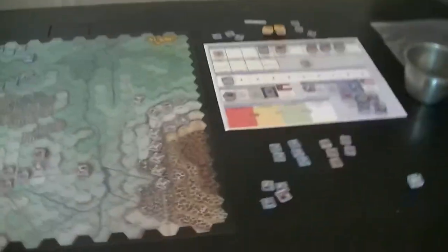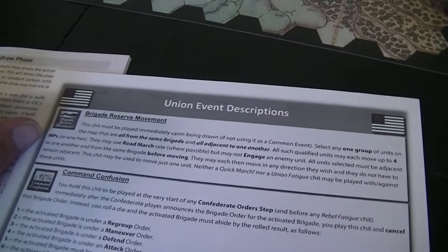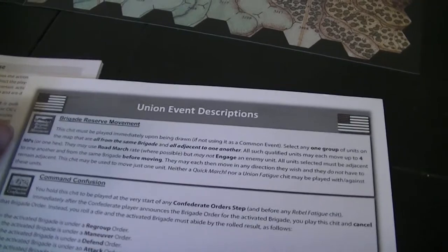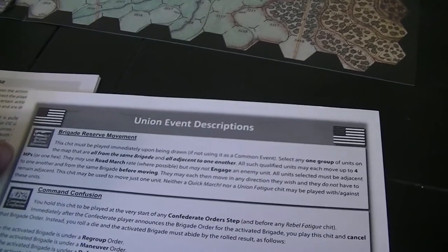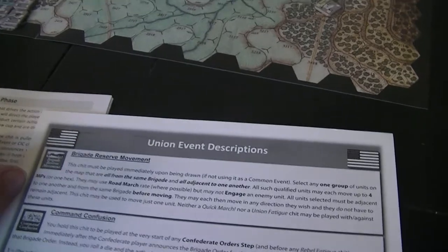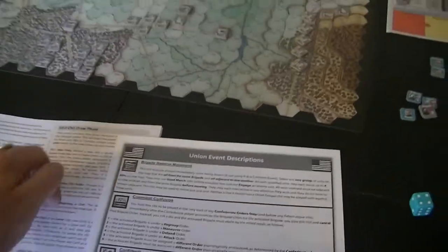For the Union events: 'Brigade Reserve Unit Movement' — the chip must be played upon being drawn; select any one group of units from the same brigade and adjacent to each other, and they can move up to four movement points using road march but may not engage. 'Command Confusion' — could screw up the Confederates. 'Confident' — played in close combat after a retreat, lets you remove a morale hit marker.